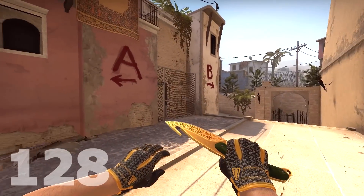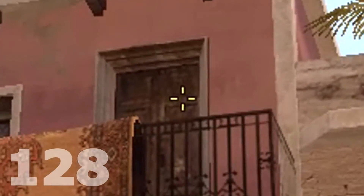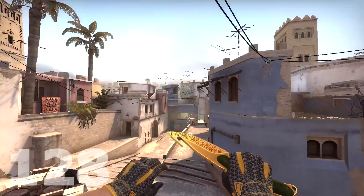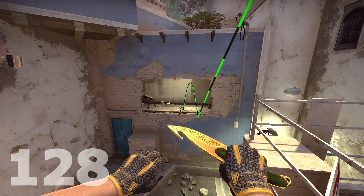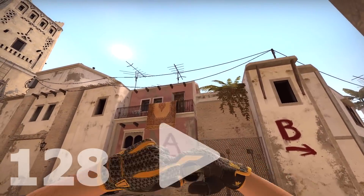The other one for 128 tick is famous due to Astralis. From the same corner, just aim close to here, then jump throw while strafing right. This is definitely the best 128 tick jump throw for window. It's so fast and so easy to do. And here's how it looks without showing the steps.